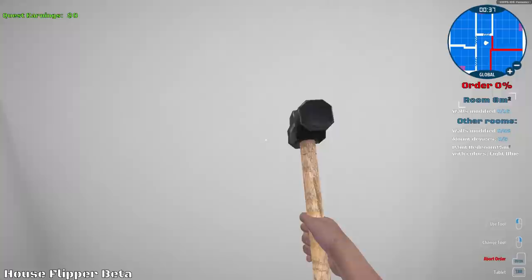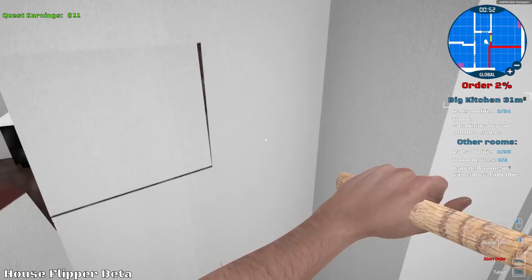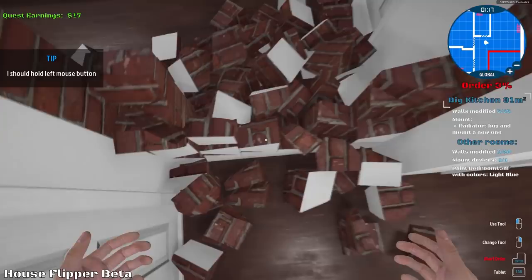Here we go. Bam! Does that do it? Bam! Bam! There we go. Break these walls, bam bam. Keep on breaking them, keep on knocking them down. There's one little piece left right here and there goes the wall. Bam! Nice. So how do we clean this up — does it just go away by itself? I think it does.